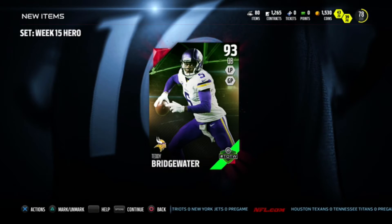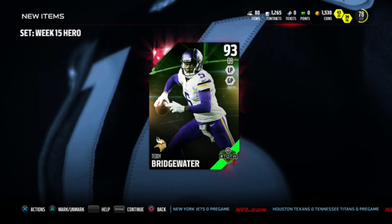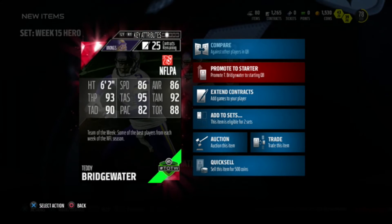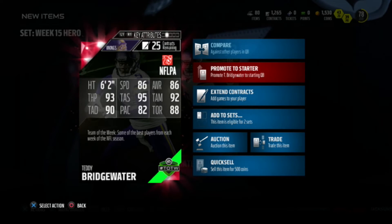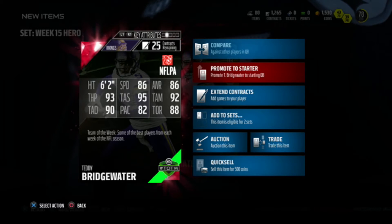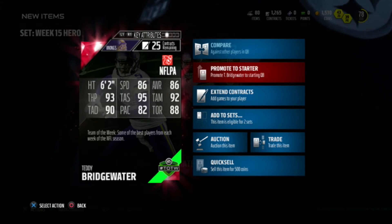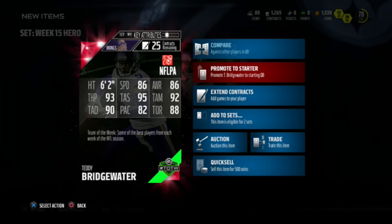There he is — Teddy Bridgewater, 93 overall. That's just awesome. Here are his stats one more time: 86 speed, 86 awareness, 93 throw power, 95 throw short, 92 throw middle, 90 throw deep, 82 play accuracy, and 88 throw on the run.